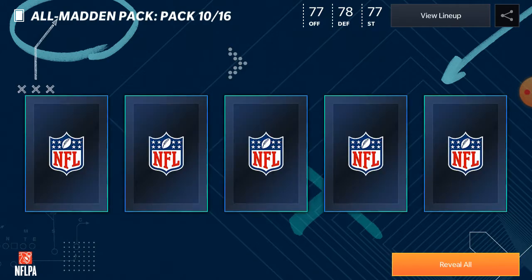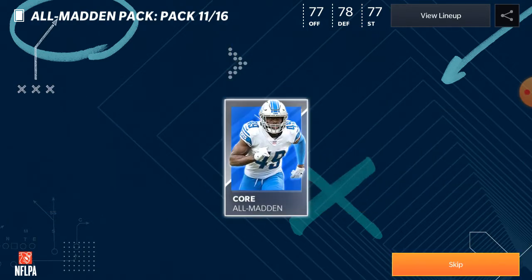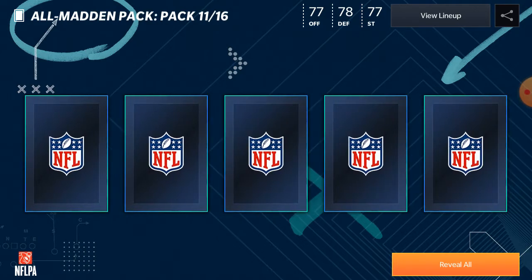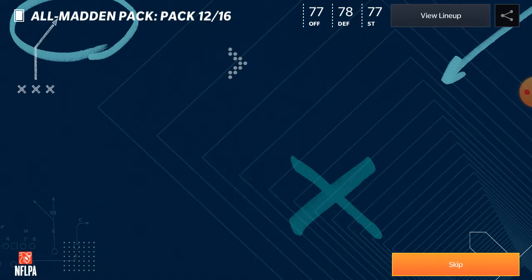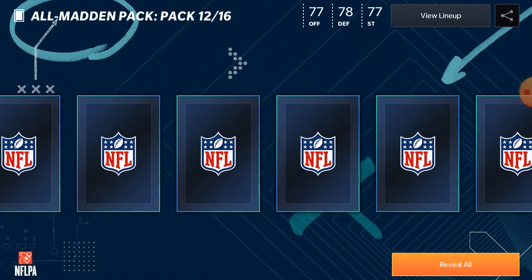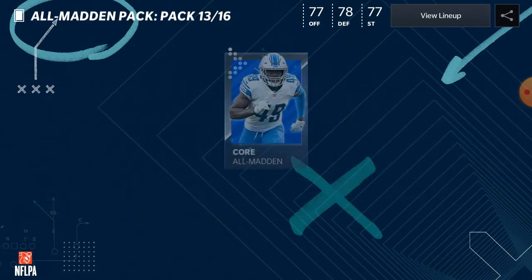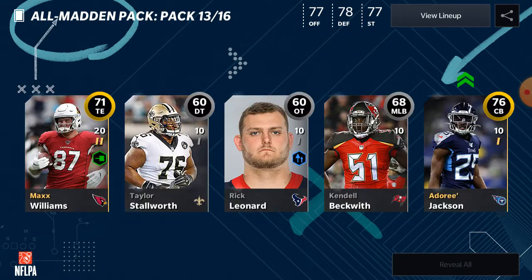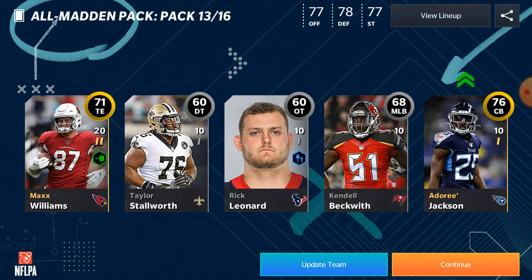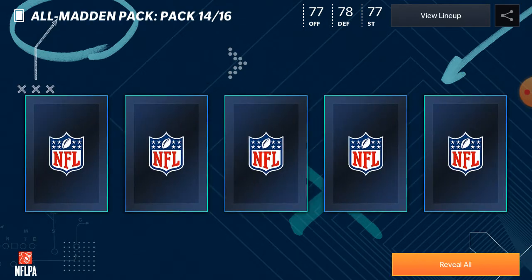73 and 70 — three golds, zero elites, but we got that kick returner and those sell for a decent amount. Pack number 12 — a 75 Xavier Howard. Pack number 13 — 73 Ryan Fitzpatrick and a 71. That is a bad pack. We've been pulling no elites. There's a 76 though, and another Rick Leonard Mac and a Max Williams 71 tight end.